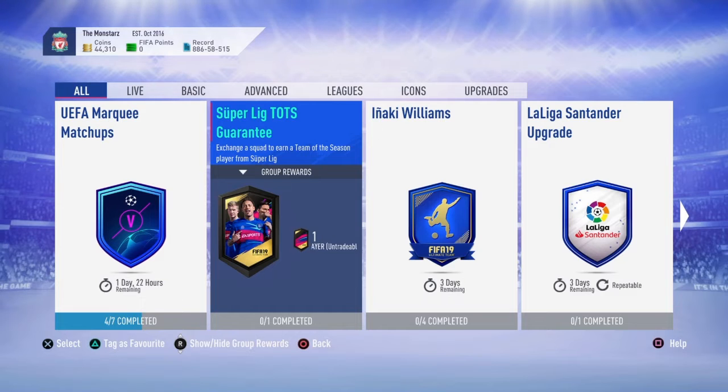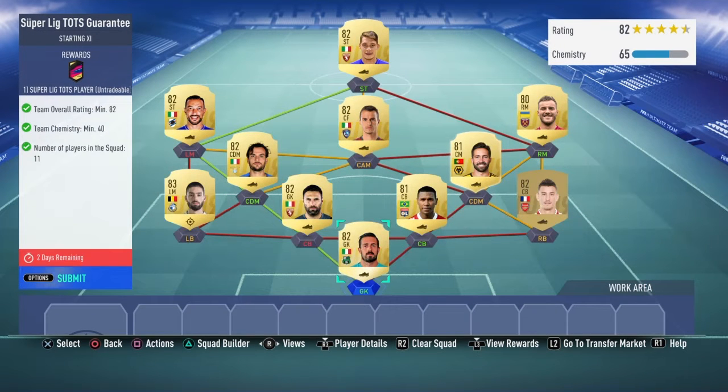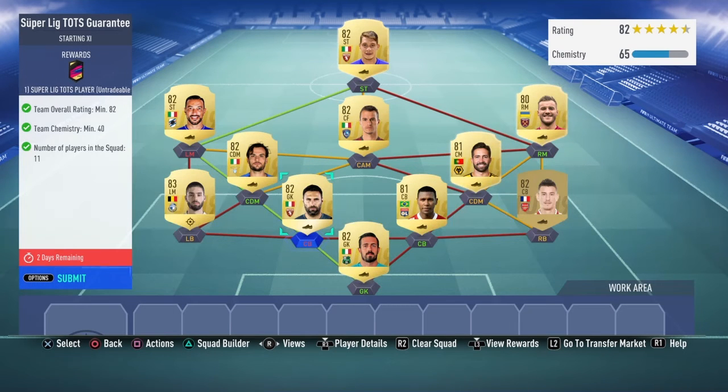Anyway, let's jump right in. We need an 82 team overall rating and only 40 chemistry, so as you can see I'm throwing keepers at centre-back, centre-backs at right-back — it doesn't really matter as long as you've got the same links or nationalities. It's really easy, and considering you could possibly get a 93-rated card — I think the highest is 93 — most of these cards are 82-rated and 81s, so really really cheap, probably under 1K.